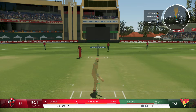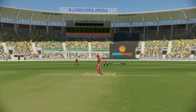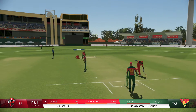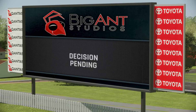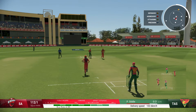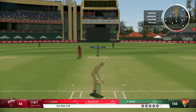Beautiful cover drive for four. We're in good nick at the moment — three consecutive fours and we got 11 off that last over. Batting's just really easy at the moment. I know I'm on hard difficulty — there might be grounds to increase that to the hardest difficulty at the end of this match. We'll wait and see. Let's see if we can sneak in another two. We've raced 27 off our first 10 deliveries.